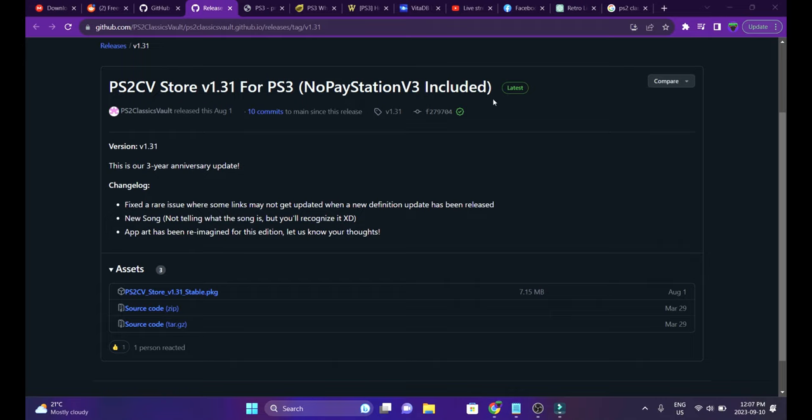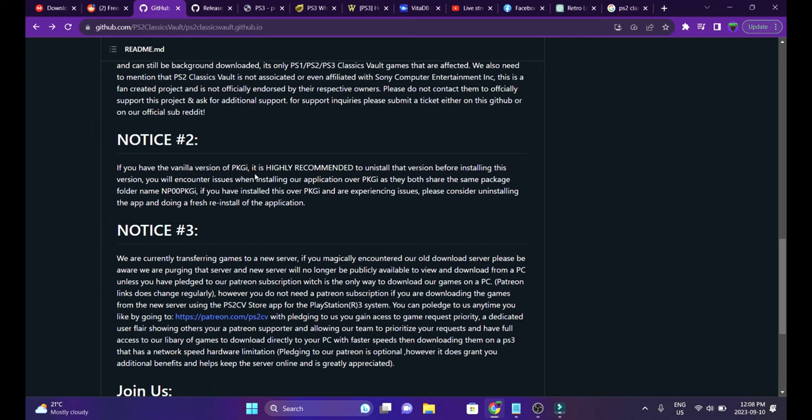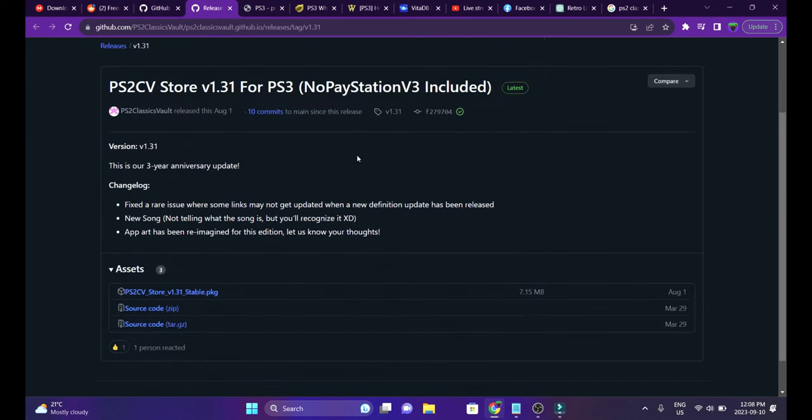Everything has been included and updated, unlike the vanilla version of PKGI where you had to include links to stores or any other prerequisites. Do not try to install this application alongside the vanilla version of PKGI, because that's going to create issues. It is highly recommended to uninstall the vanilla version before installing this one — you'll encounter issues otherwise. Remove that first, then go through with the installation process to avoid any complications.